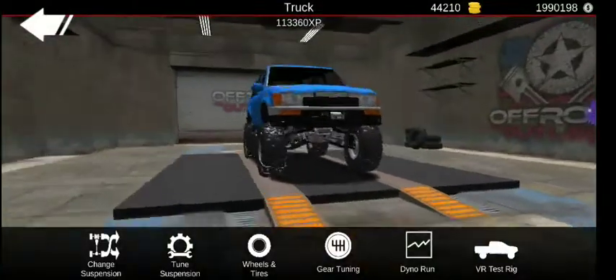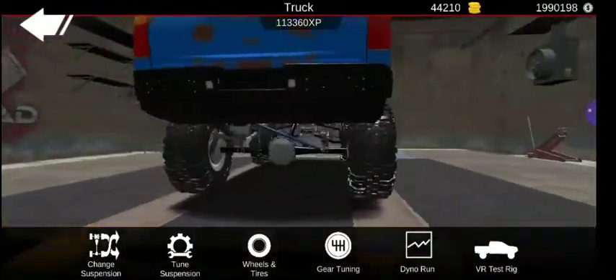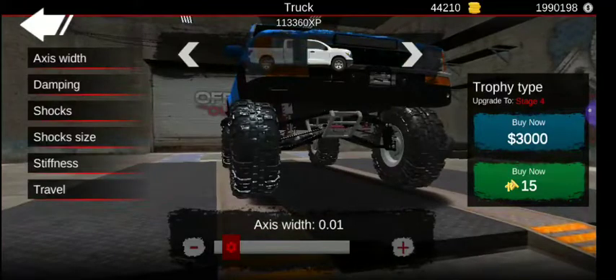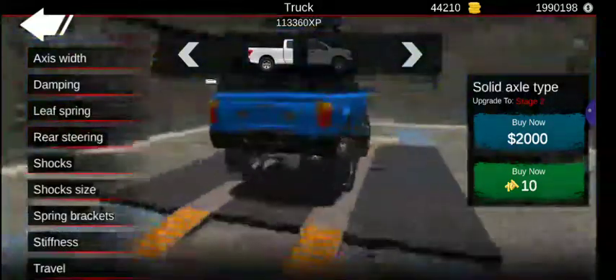Okay, now we're on to the suspension type. We got the trophy independent in the front, and of course the leaf springs in the back. Now, how I tune these is — here's the front, I'll just go ahead and switch through. And now the rear.